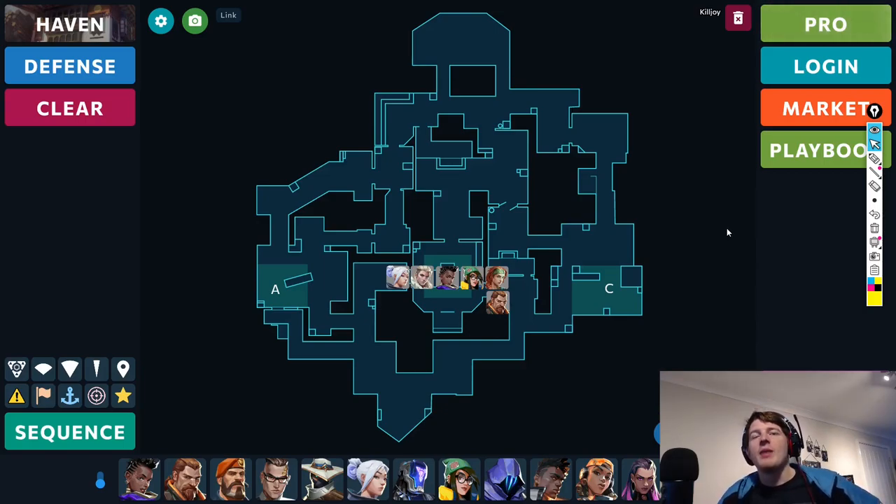Hello and welcome to another Valorant map analysis video. Today we are looking at how we are going to defend on Haven — one of the harder maps to defend on, obviously with the three sites, and just in general one of the more tricky maps. Here is the meta: Jett, Sova, Astra, Killjoy, and then it was Skye just pipping Breach to the post, but either was a pretty good option on this map.